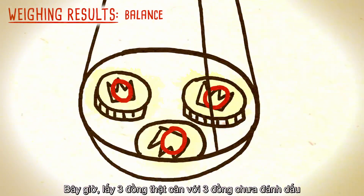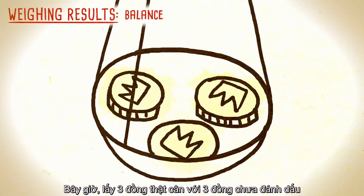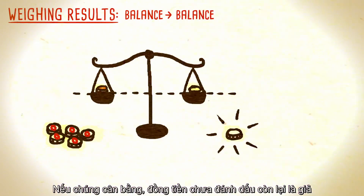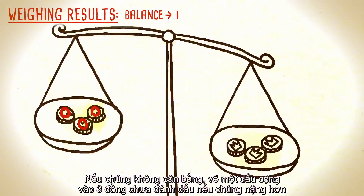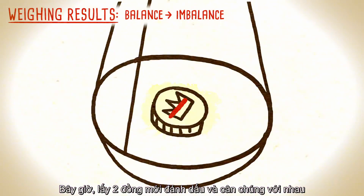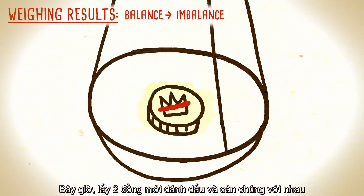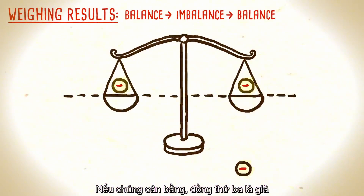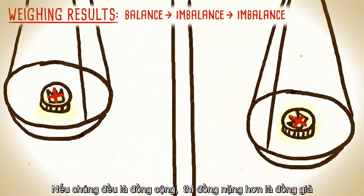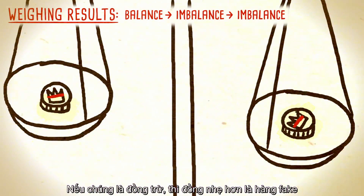Mark the eight authentic coins with a zero. Now take three of them and weigh them against three unmarked coins. If they balance, the remaining unmarked coin must be the fake. If they don't, draw a plus on the three unmarked coins if they're heavier, or a minus if they're lighter. Now take two of the newly marked coins and weigh them against each other. If they balance, the third coin is fake. Otherwise, look at their marks — if they are plus coins, the heavier one is the imposter; if they are marked with minus, it's the lighter one.